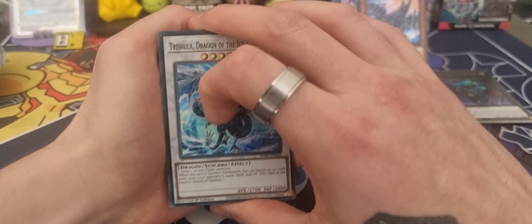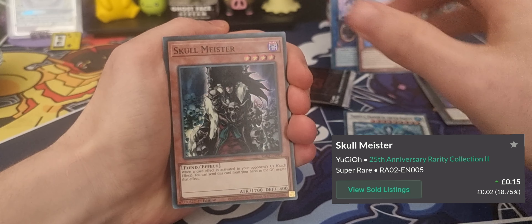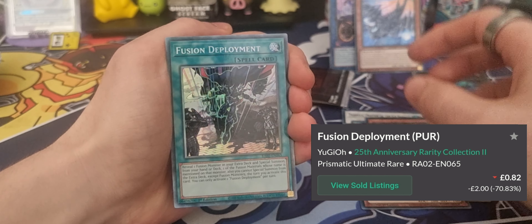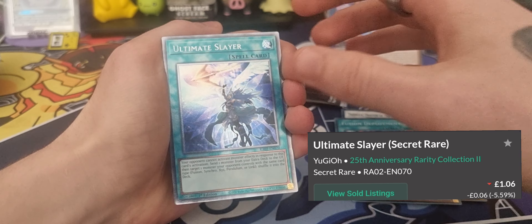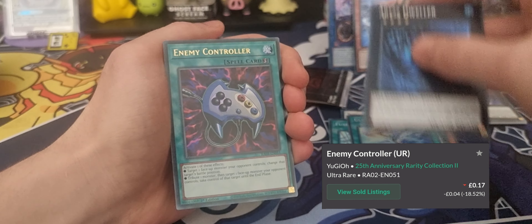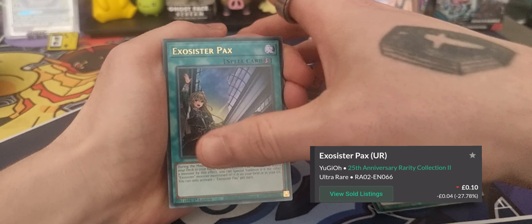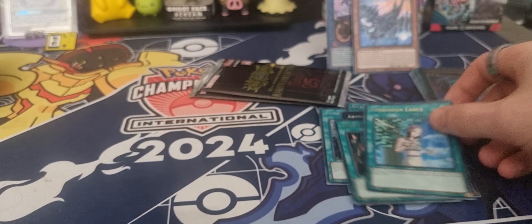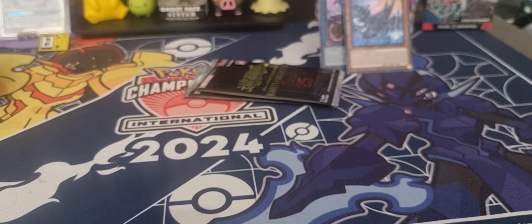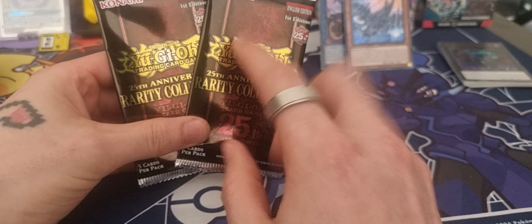Starting off pack number two — we have Trishula Dragon of the Ice Barrier, we have another Skull Meister, we have a Ryko Lightsworn Hunter, we have a Fusion Deployment, we have the Ultimate Slayer — I think that might be the Prismatic Rare of the set. We've got the Abyss Dweller, we have the Enemy Controller. I remember this card, this was hella sick! We have another Exosister Pax and a Forbidden Lance to finish that pack off. I do love me some Enemy Controller.